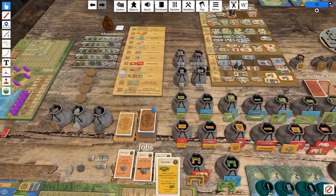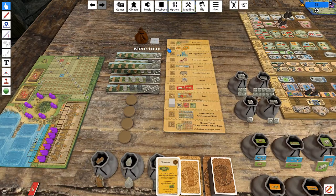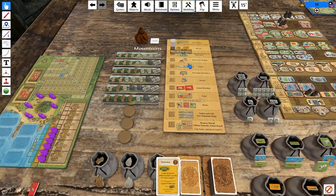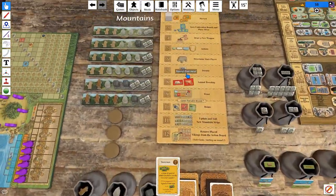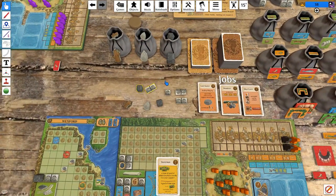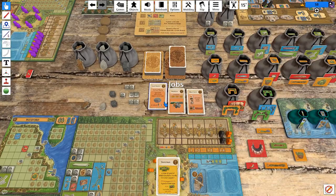We get our guys back. Harvest time — actually no harvest time. So the Wanderer lets us take two things off the left side of a mountain. Feels like it ought to be these two things. That's a really good occupation, especially if you can get it early. And then it is the C flip. Limerick with a bunch of coins on it is also potentially interesting. The red phase — we get a spear, which is not the snare I was hoping for. And now here we are.